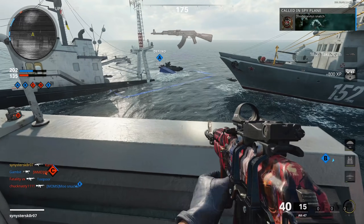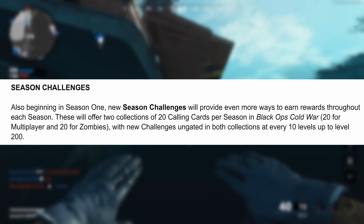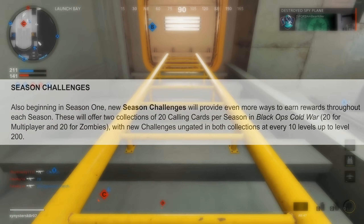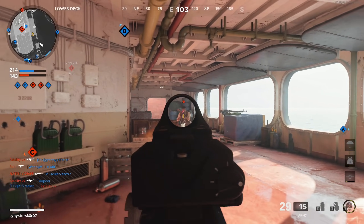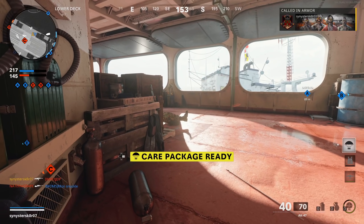On top of all that, each season will also have 40 challenges for you to complete outside of seasonal levels — 20 for multiplayer and 20 for zombies — and they'll reward you with calling cards. If you played Modern Warfare, you can think of these as officer rank challenges. This would be a great addition to the game and give you more to do, as long as these calling cards are unique and cool looking.